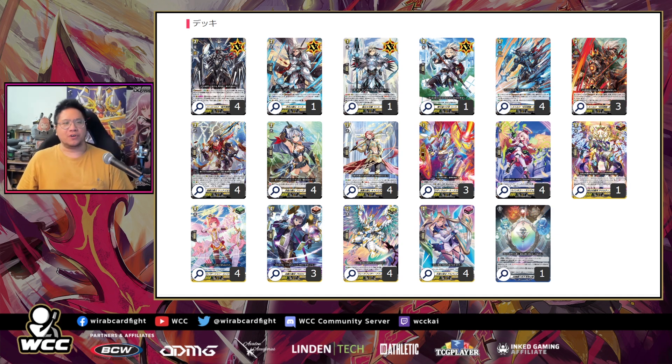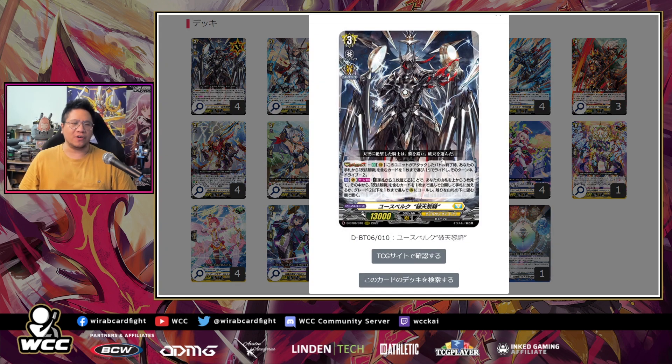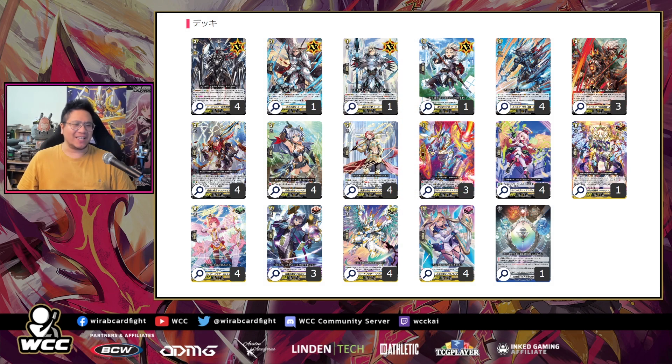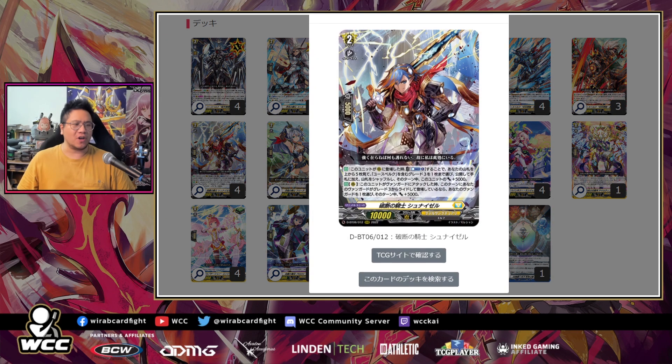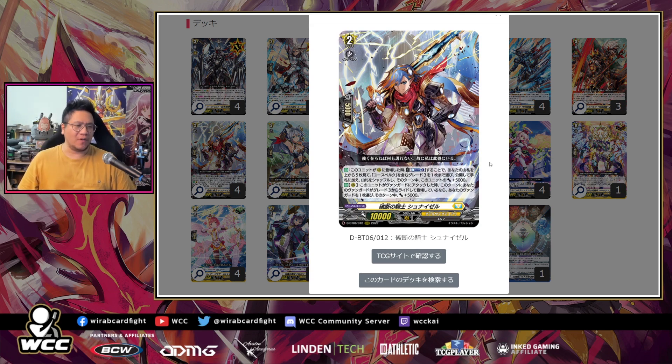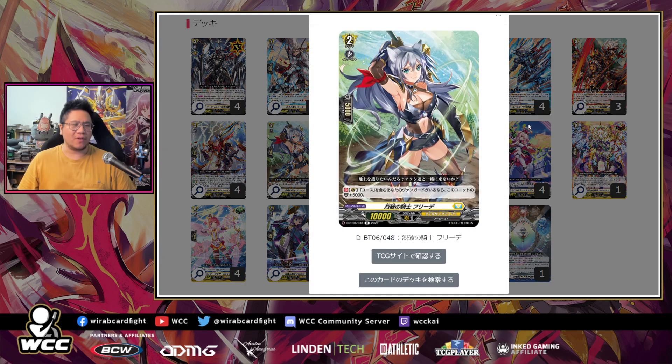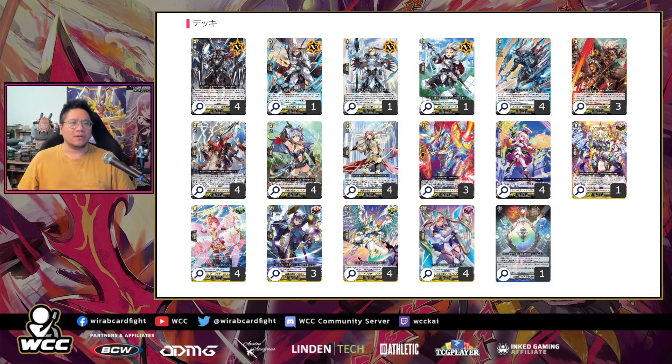Next we have Youthburg. I built this pretty cookie cutter — I went full cookie cutter mode. We're running four Youthburg because it has an effect that lets you immediately use it: the second effect for Youthburg lets you either grab a card or grab something to attack with. We're running a lot of rebel dress stuff — a four and three split, basically seven, with three more Youthburgs in there. The goal is always wanting Schneisel to counterblast one, look at the top five, and grab a Youthburg grade three. The more you use them, the more pressure you can apply.